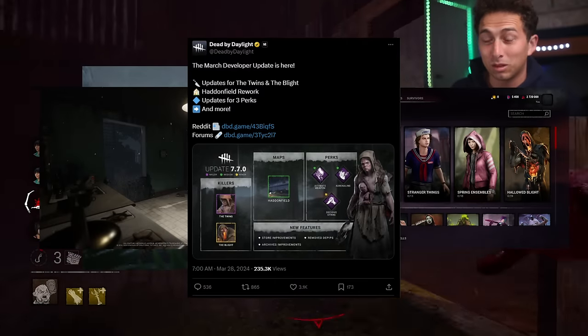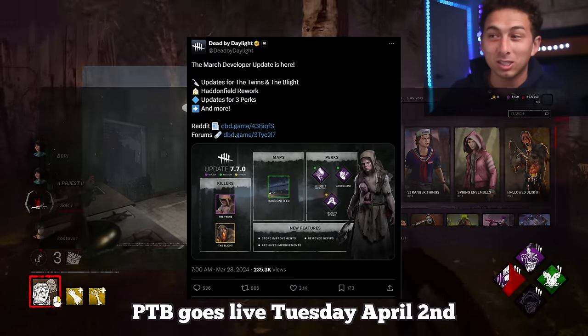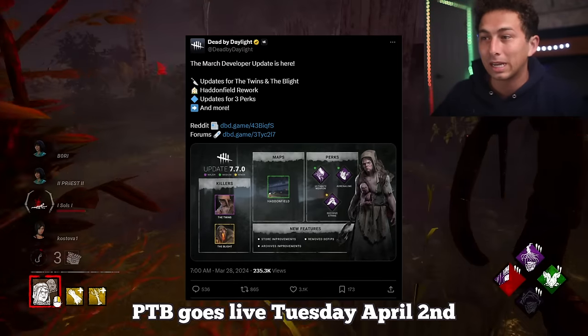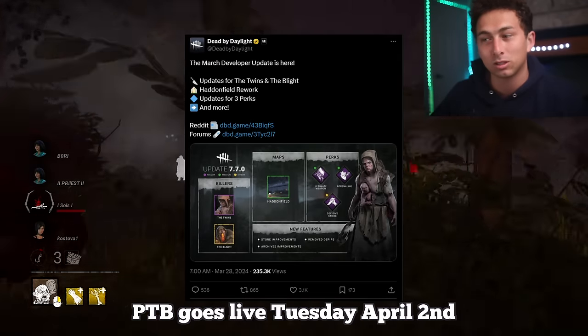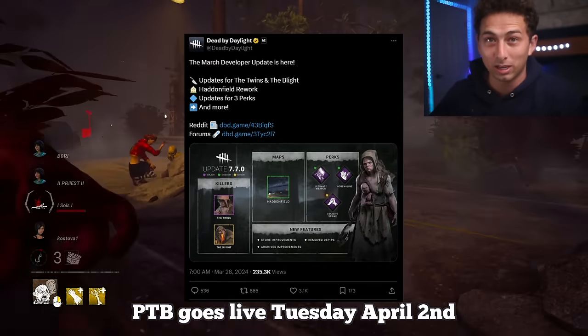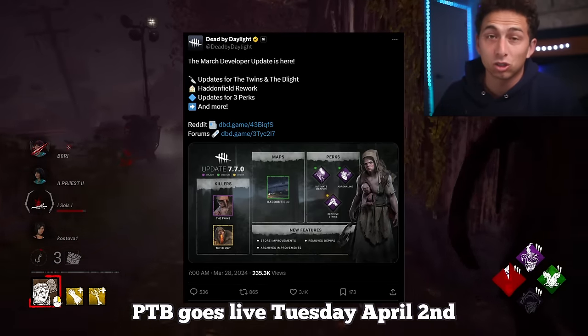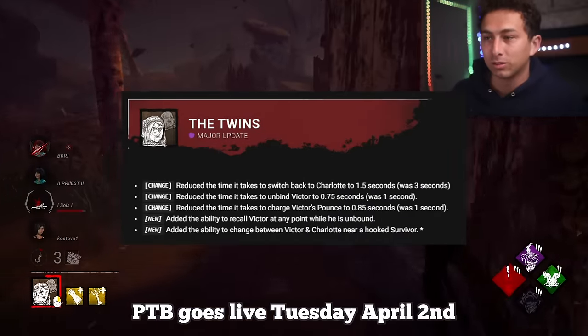The Twins update is one of the most anticipated updates in Dead by Daylight's history. This March developer update is going to have updates for the Twins, the Blight, a Haddonfield rework, an update to three perks including Decisive Strike. PTB is not available on Switch, Console, or Epic Games — it's just for Steam. So here's the major update for the Twins.